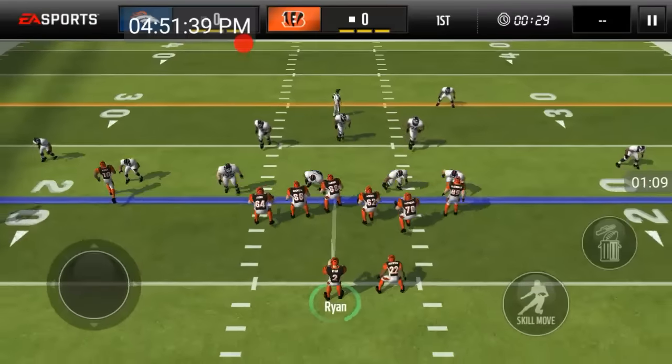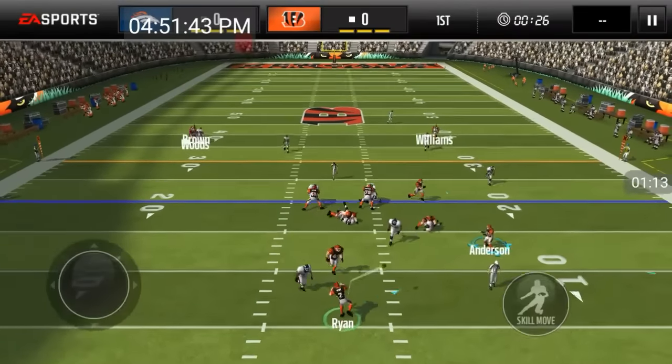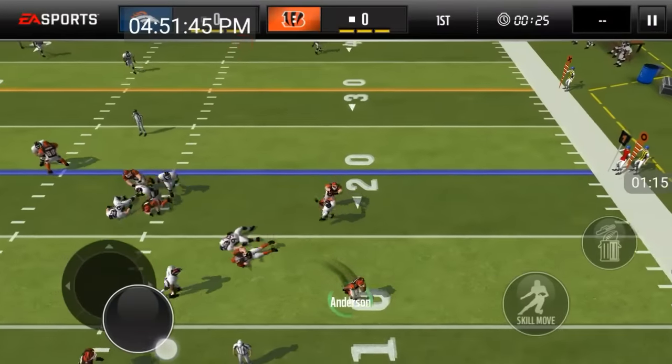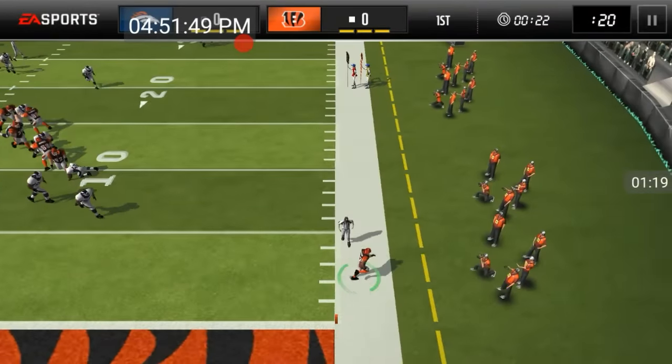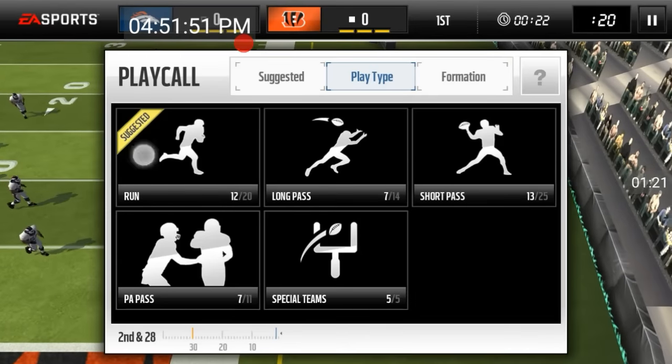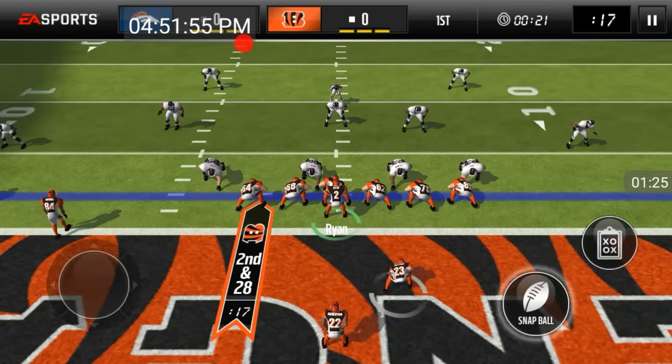So you want to do a passing play and you want to go all the way back to the one yard line. Okay, we're back to the one yard line. Now you want to do a run play and then you want to get the first down.